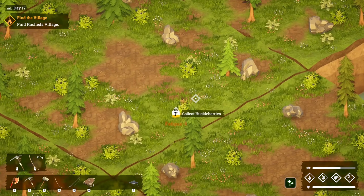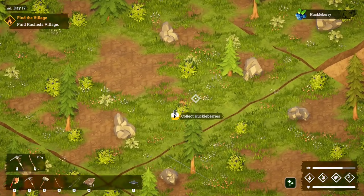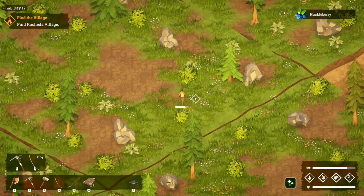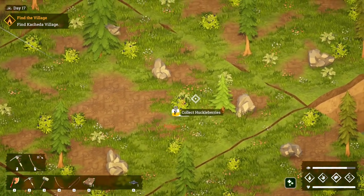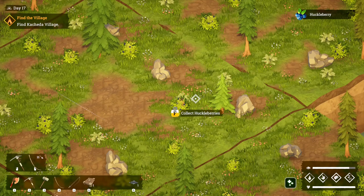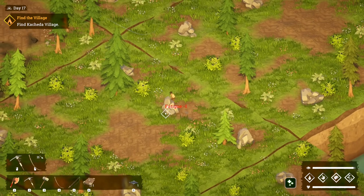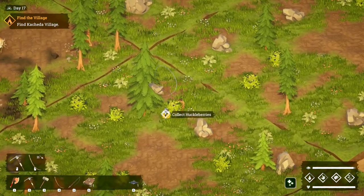We might as well just grab some puckleberries along the way — that'll level up the rest of the cartography and get another slot. We want a couple of those. And we want to try and get as much tin together as we can. I'm going to try and upgrade those pickaxes and stuff — get the better axe.